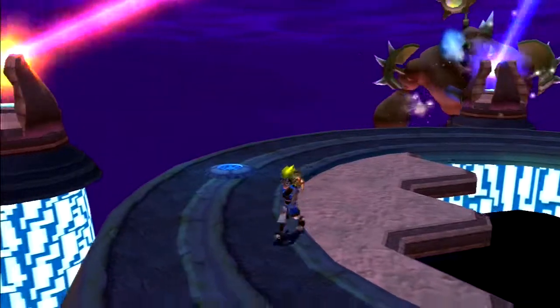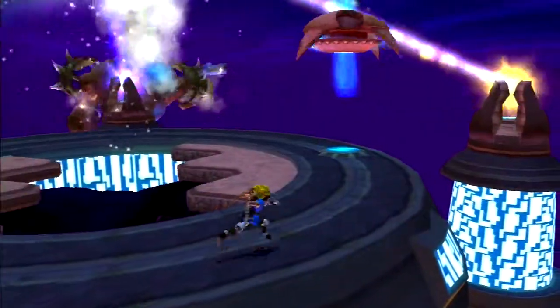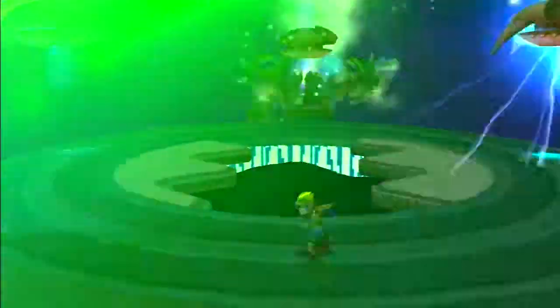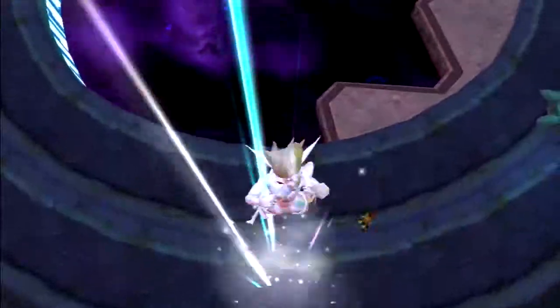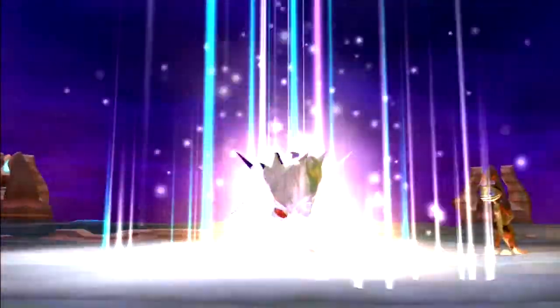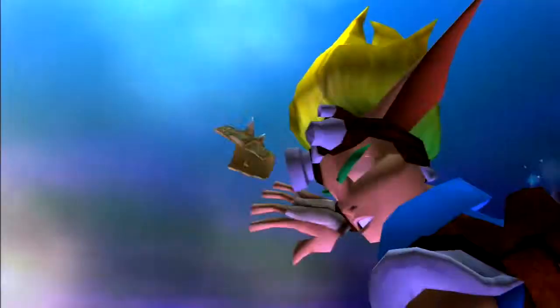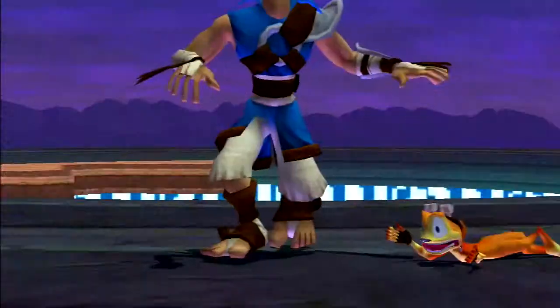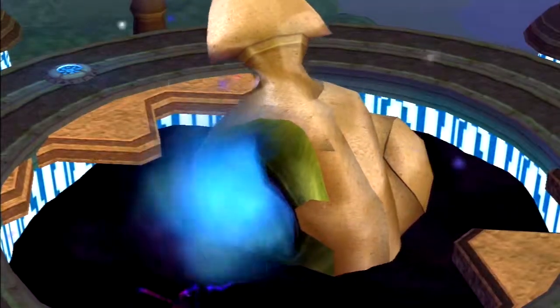Do what Daxter says — light eco will start raining down, all you need to do is find one piece. However, these bombs are also nearby — they are short range but they will still blow up. And with that, we've done it — we've defeated Gol and Maia and saved the world!